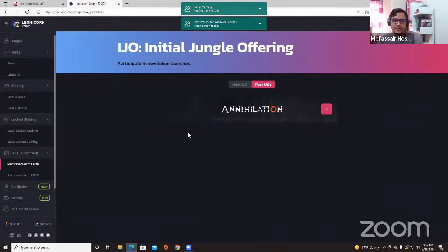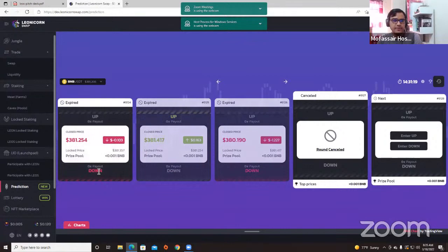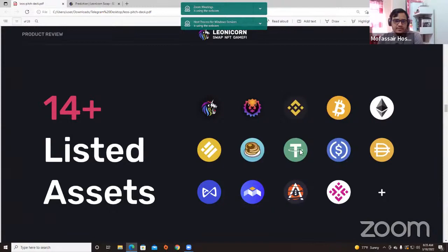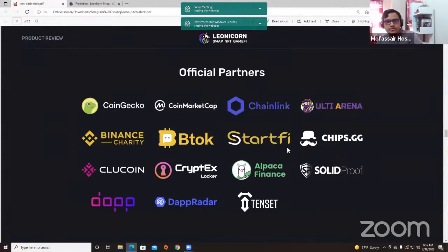Here is our prediction market where you can predict the BNB price and get rewards in BNB. We also have a lottery system on our DEX which is live. We have some very good partners: we are listed on CoinGecko, CoinMarketCap is our marketing partner, and we use Chainlink to develop our lottery and prediction market. We also contribute to the Binance ecosystem.